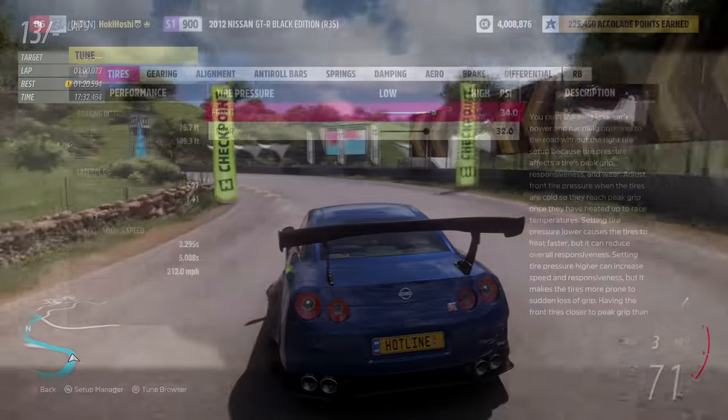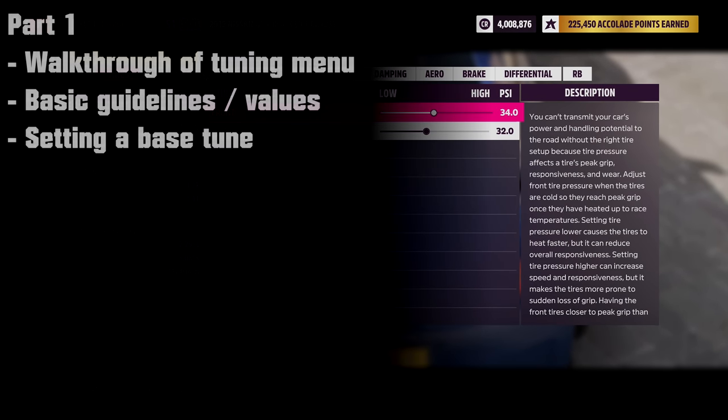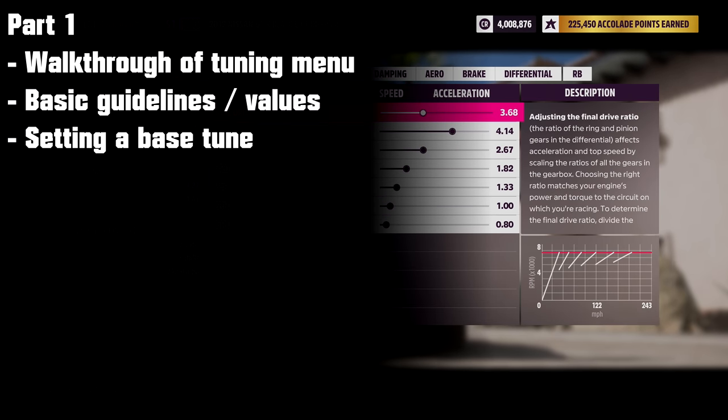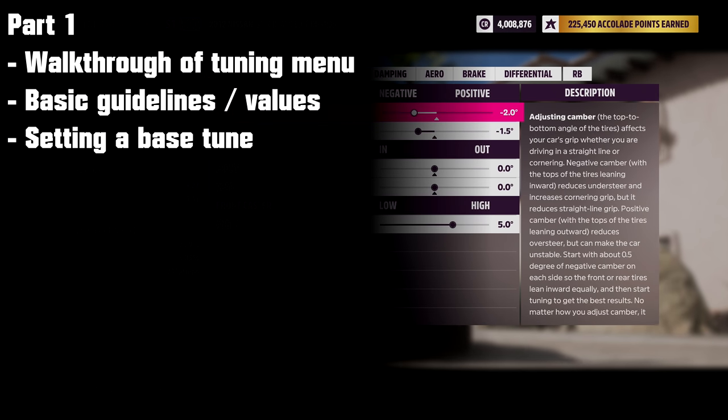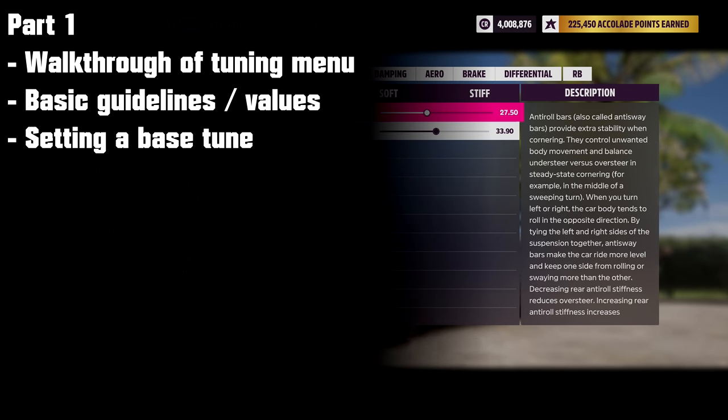This video is going to be broken into two major parts. For the first half, I'll walk through each window of the tuning menu, covering what the corresponding part does, what the setting means, and guidelines and value ranges for different types of cars. While doing this, we'll set up a base tune for an R35 in S1 class.